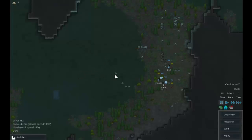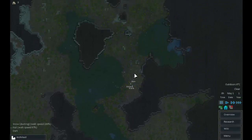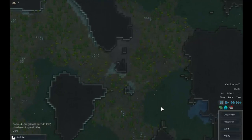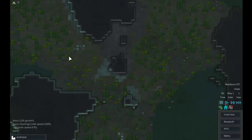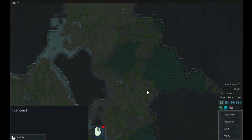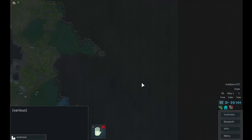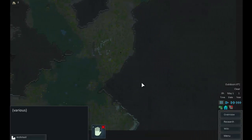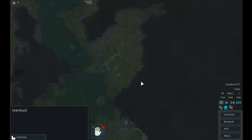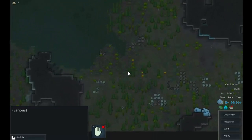There's a dusting of snow on this marsh which is really slow to walk through — that's a shame because it would make a nice little starting area. There is plenty of mountain here which is good, and a nice big space to move into with a geothermal generator, which is quite encouraging.